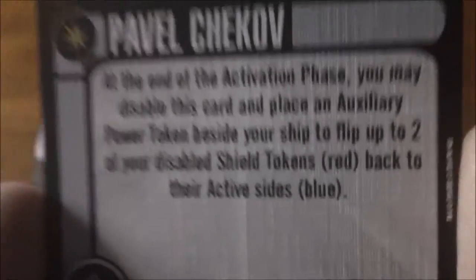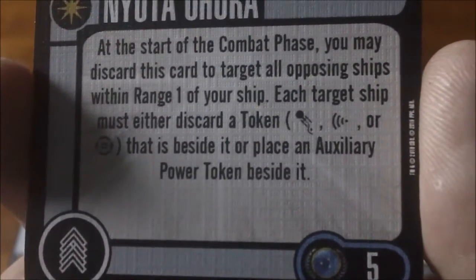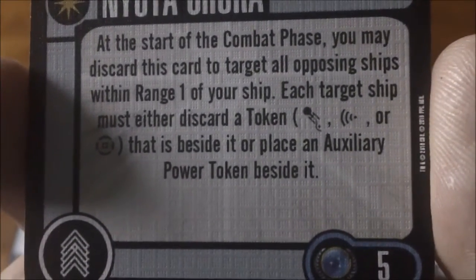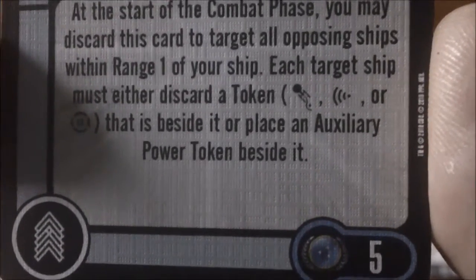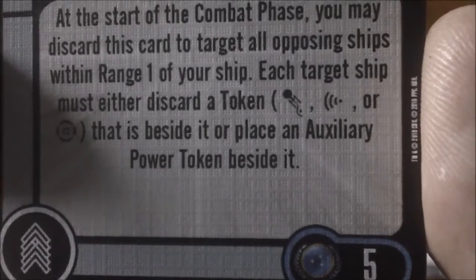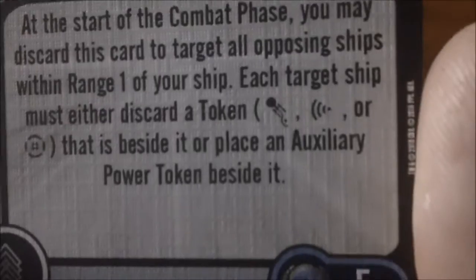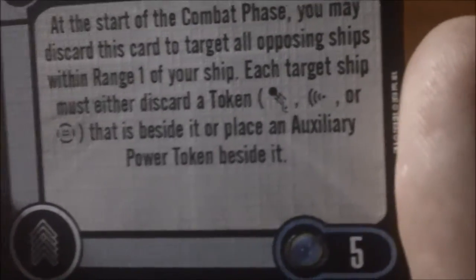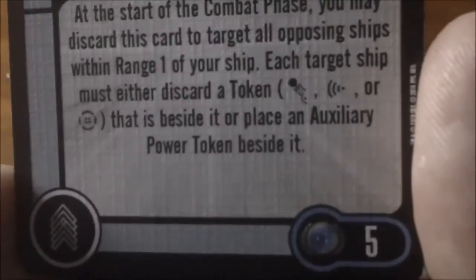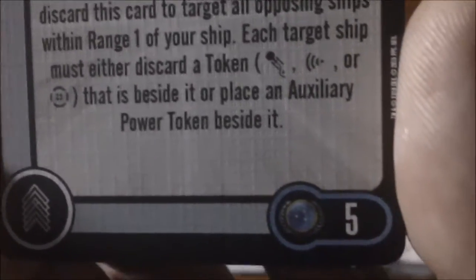Next we have Uhura, five points. At the start of the combat phase you may discard this card and target all opposing ships within range one of your ship. Each target ship must either discard a token — evasive, scan, or battle stations — that's beside it, or place an auxiliary power token beside it. Either way, you're giving them an auxiliary power token making them predictable, or you're taking away whatever token they were planning to use that turn. Very nice.